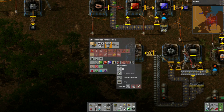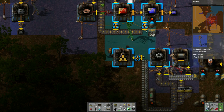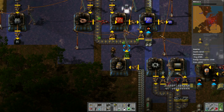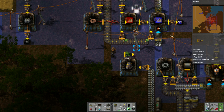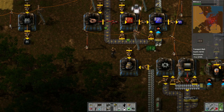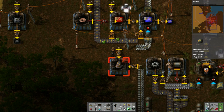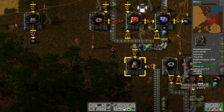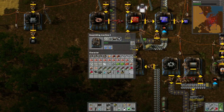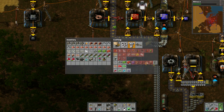We want to pick engine units. Okay, and then we want to of course change the power there. So the steel will go this way, underneath briefly to here, and I think that should work. Yeah, it should take it. Okay now I think they're going to make engine units. So what are we going to do with these engine units? Let's just store them for now. Let's see where we need a steel chest.